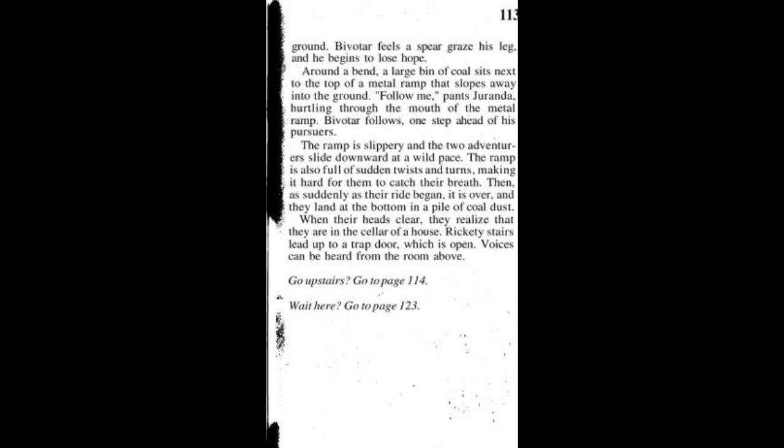Vivotar feels a spear graze his leg and begins to lose hope. Around a bend, a large metal ramp slopes away into the ground. 'Follow me!' hints Dranda. Hurtling through the mouth of the metal ramp, Vivotar follows one step ahead of his pursuers. The ramp is slippery and the two adventurers slide down at a wild pace. The ramp is full of sudden twists and turns, making it hard for them to catch their breath. Then, as suddenly as their ride began, it is over — they land at the bottom in a pile of coal dust. When their heads are clear, they realize they are in the cellar of a house. Rickety stairs lead up to a trapdoor which opens. Voices can be heard from the room above. Let's go upstairs.